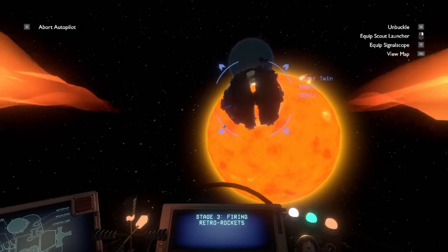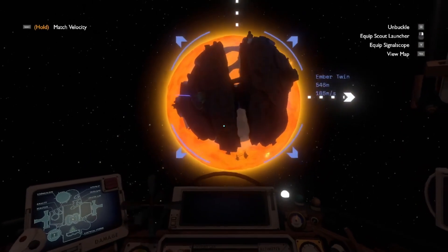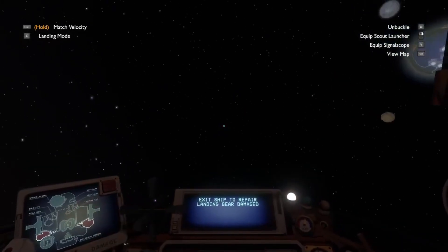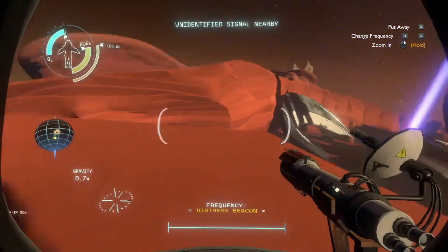I'm guessing since this one gets filled up with ash, there will be something to check before it's full of ash. Oh god, that's closer than I thought. Perfect landing. Unidentified signal — distress beacon.